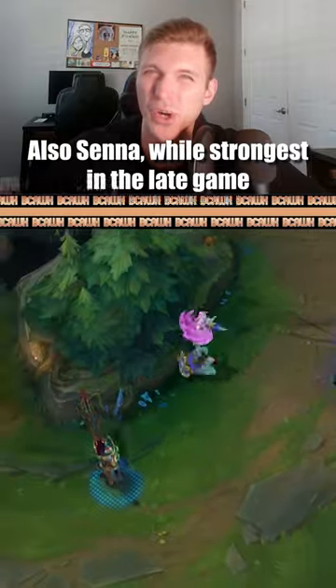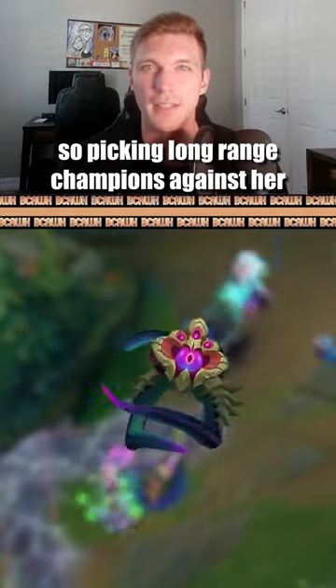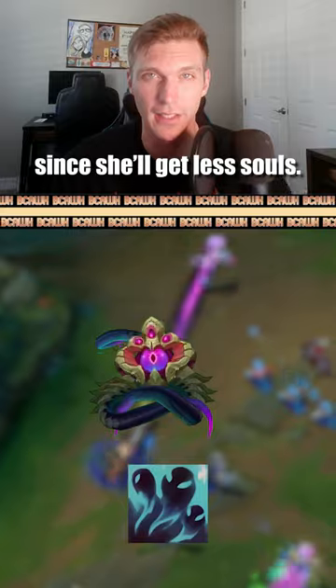Also Senna, while strongest in the late game, can also have a pretty annoying early game, so picking long range champions against her that can stay out of her range will neuter her in the mid to late game since she'll get less souls.